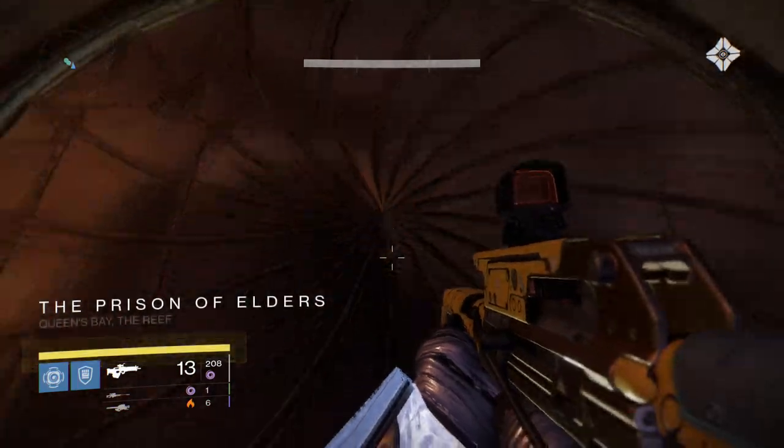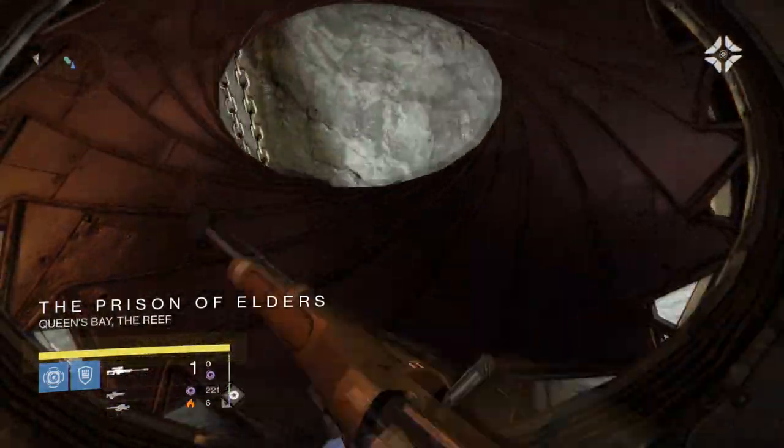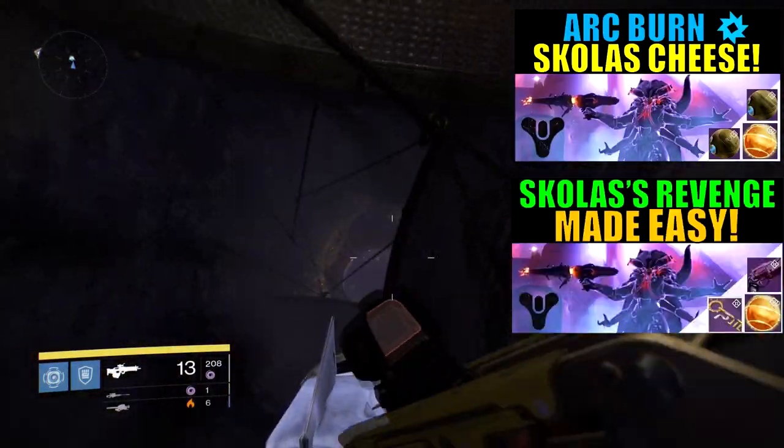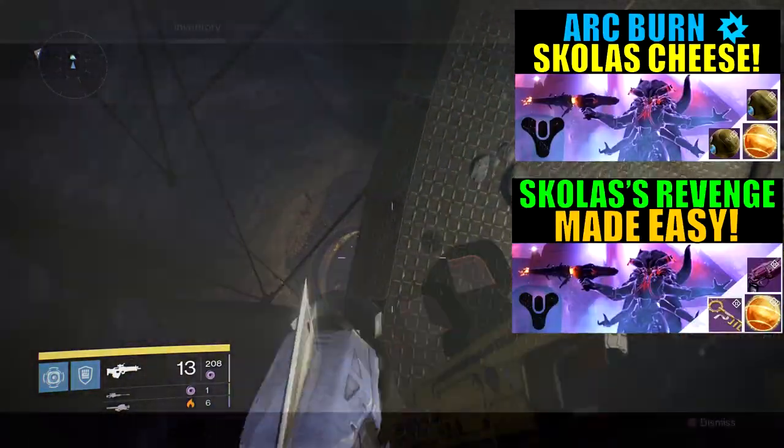What is up guys, Rookhackus here, and this is how to kill the level 35 end boss Skolas with a void burn. Now you've killed him with an arc burn, you've killed him with a solar burn — it's time to kill him with a void burn.